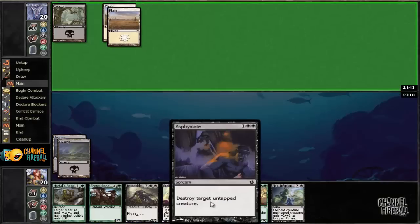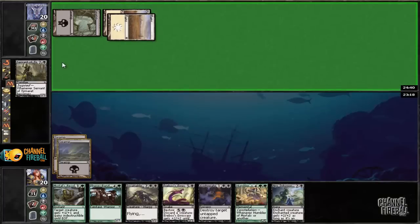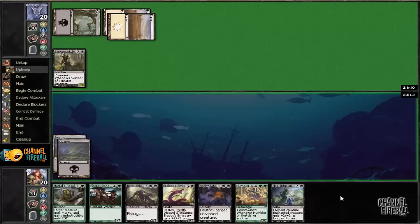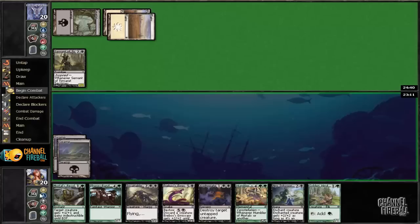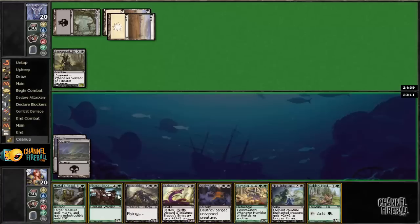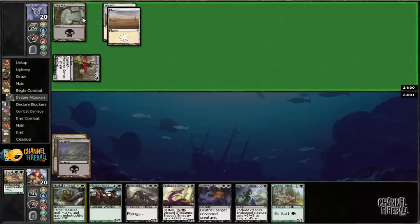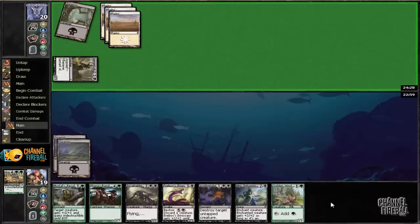If we draw a land we can get Servant of Tymaret onto the board, which I kind of want to use removal on. Let's go ahead and discard — actually, I don't think we're going to discard Mortal's Resolve since that'll be good. We can discard Humbler of Mortals instead. All we need to do is draw a land — if we draw a forest we're in action.